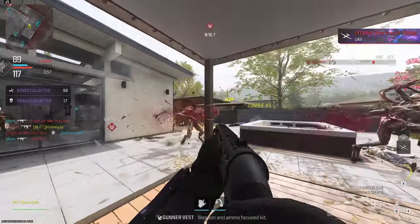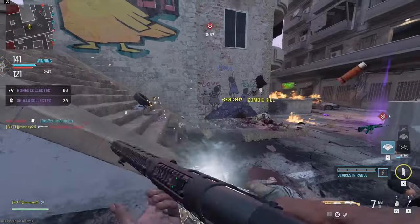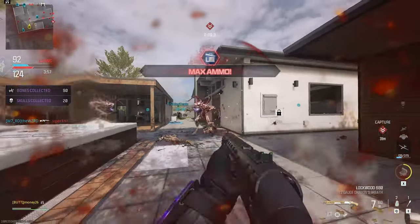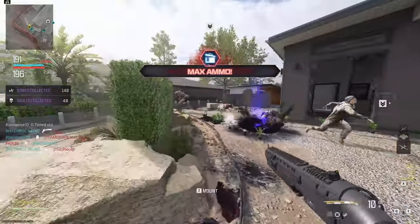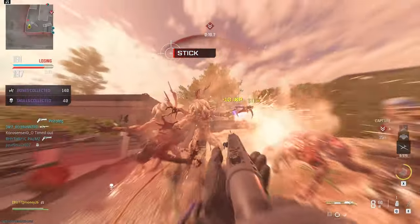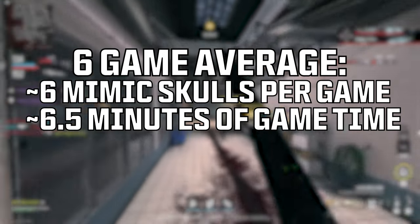And sometimes I've killed Mimics and it didn't even drop anything. But for the most part in this mode, try to stay near where the Hard Point is at, because usually zombie spawns will be close by. While playing, I tried out a few different weapons to see what could kill the Mimic faster, and I ended up really liking this Lockwood 680 build. I also brought in Decoys to distract the zombies and keep them away from me while I'm fighting the Mimics, and Thermites to put a little extra damage on the Mimics. I played six games and on average I got around six skulls per game, with each game taking around six and a half minutes.